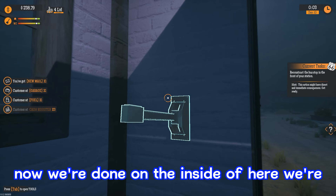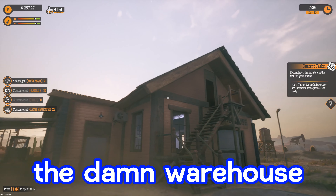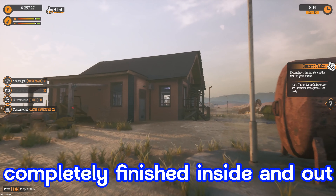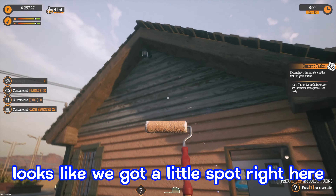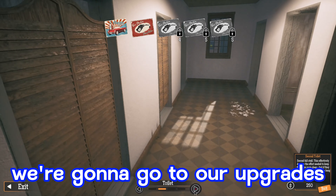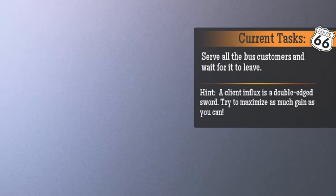You know, your typical sketchy-ass gas station bathroom — it looks a little more friendly than it did. We got the inside of the warehouse painted with a fresh coat of white paint to brighten it up inside. Now that we're done in here, we're going to close this so nobody comes and steals stuff. We paint-matched the warehouse the same as the gas station and the workshop — completely finished inside and out, including the roof. Looks a million times better in my opinion. We got a little spot right here, let's fix this really quick.